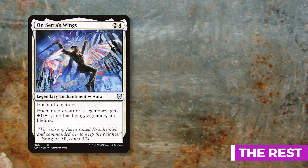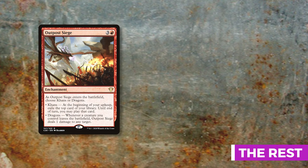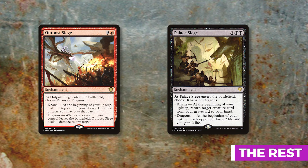The last two extras are sieges. Outpost Siege nets you a card each turn when using the Khans mode, which you'll almost always use. Palace Siege's Dragons ability makes opponents lose two life while you gain two each upkeep — whittling them down two life at a time while also swinging with a gigantic Zurgo.